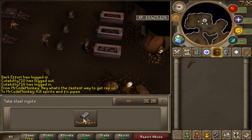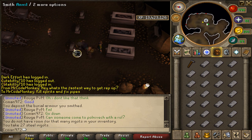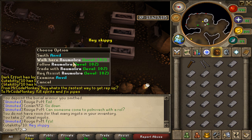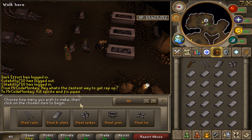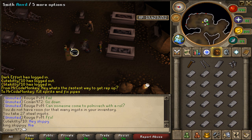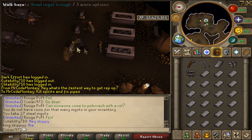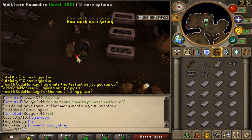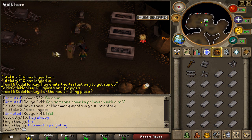So I'm going to take steel. Smith one rail, one plate. So then you start building the track, and once you build the track, you just keep smithing on the anvil.